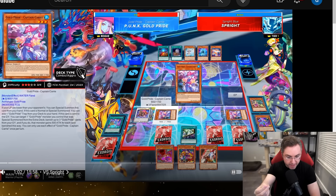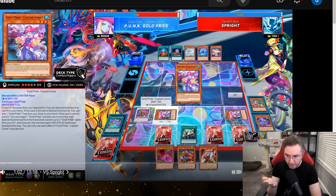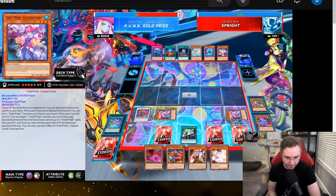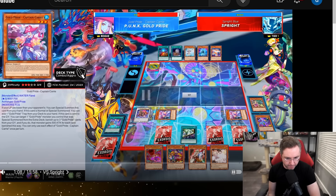The Exceed returns back to the deck and summons a monster from the deck, which triggers the continuous spell that searched for the monster to draw a card — so we draw like crazy with this deck. No hand trap? Boom, Ash, easy. We also have Impermanence to the Baron, which is extra and not even part of the normal combo.